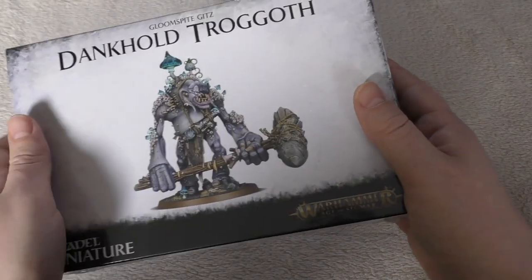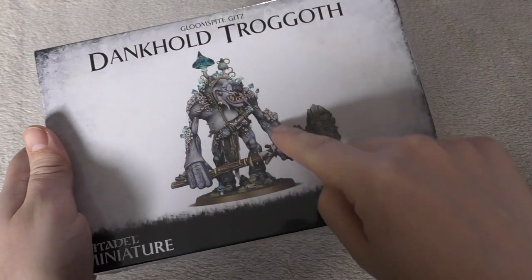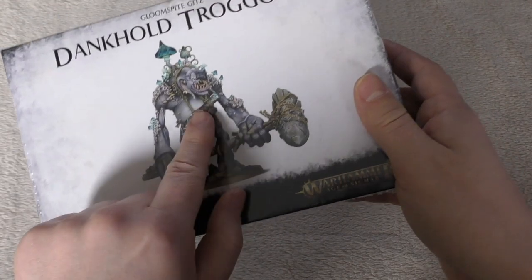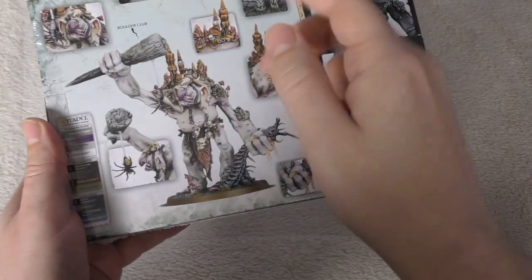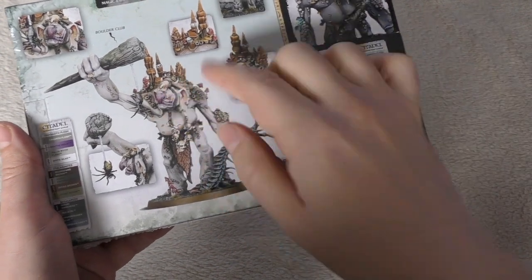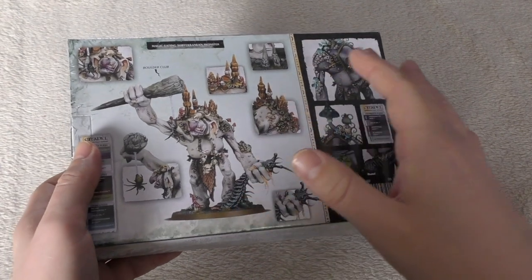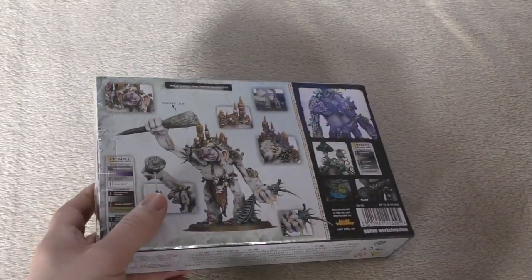There are enough differences between both variants to warrant picking up both. Rules-wise, there's not a huge difference — one has command and points and the other doesn't, with a little difference in bravery. The Trogoth has a load of mushrooms and a big warhammer with mushrooms, whereas the Trogboss has the centipede, spider, a boulder club, stalagmites on the shoulder, a different head and necklace. So there's enough differences for me to give you an unboxing of this one and a separate review of the Trogboss.